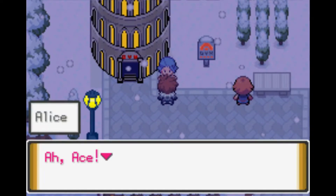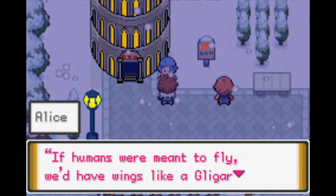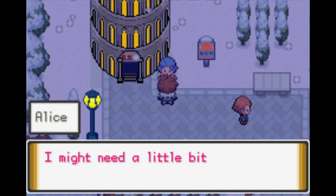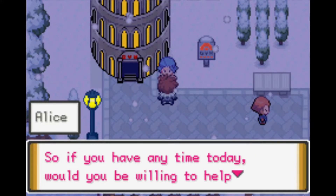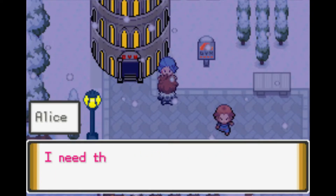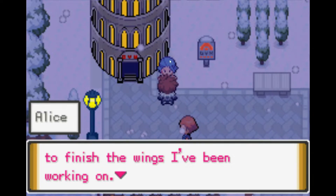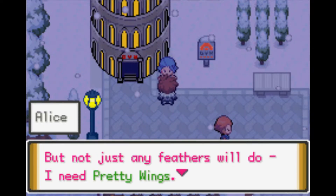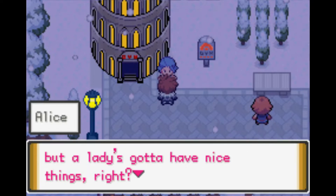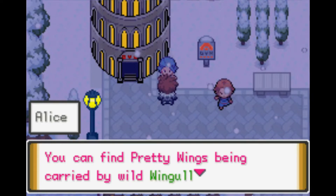An NPC named Alice stops me. She says her grandmother used to say: 'If humans were meant to fly, we'd have wings like a Gligar and feathers like Pidgeot.' She needs 20 Pretty Wings to finish the wings she's been working on. She says a lady's got to have nice things, so she asks me to fetch 20 Pretty Wings in exchange for a reward.